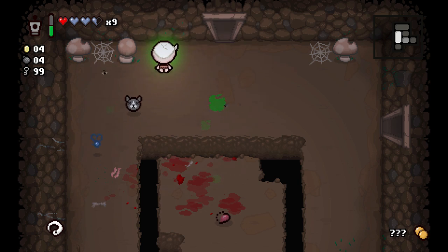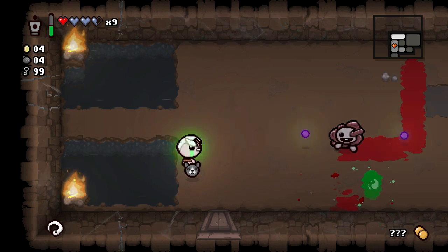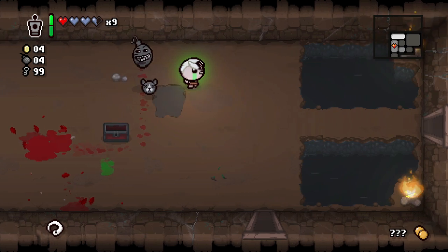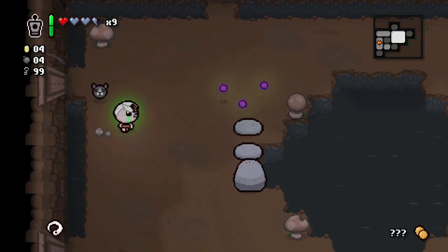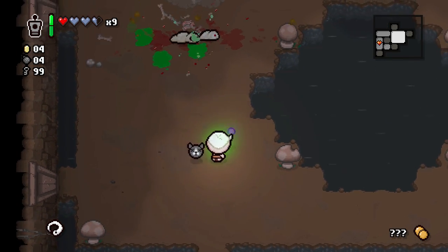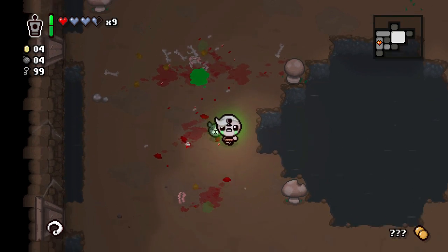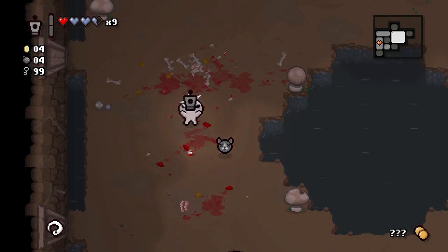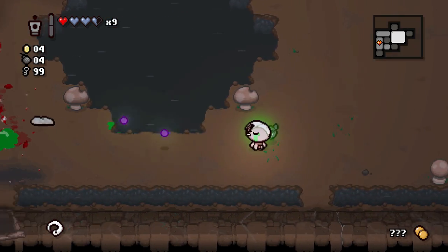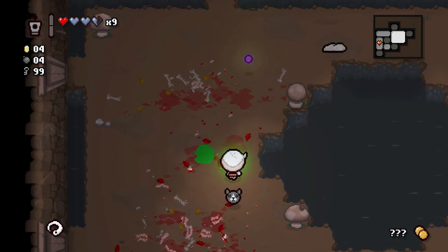The 99 keys and 99 bombs items — I love those, but the keys is so good when you get them on one of those earlier floors. Pressing up against this — doesn't look like they're rushing me. What's in here — a Drill Bomb! We can use Doctor's Remote on the spitter.